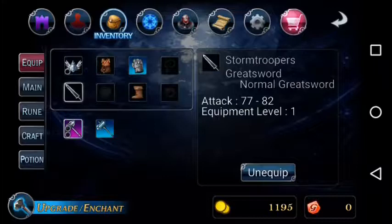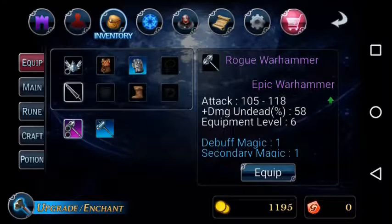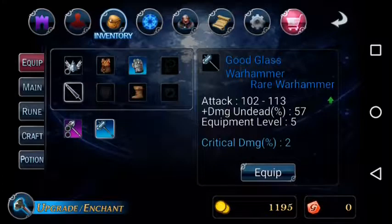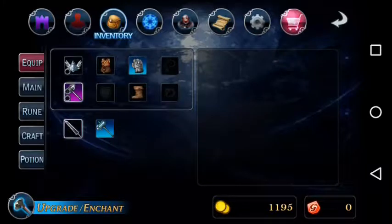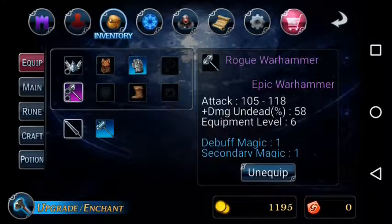So this greatsword I have has an attack of 77-82. This is the rogue war hammer which is an epic weapon — pretty awesome to have this early in the game — and it has 105-118 plus damage, undead percentage 58. The other option is just a rare war hammer and it's not as strong, so we're gonna use the rogue war hammer which is epic.